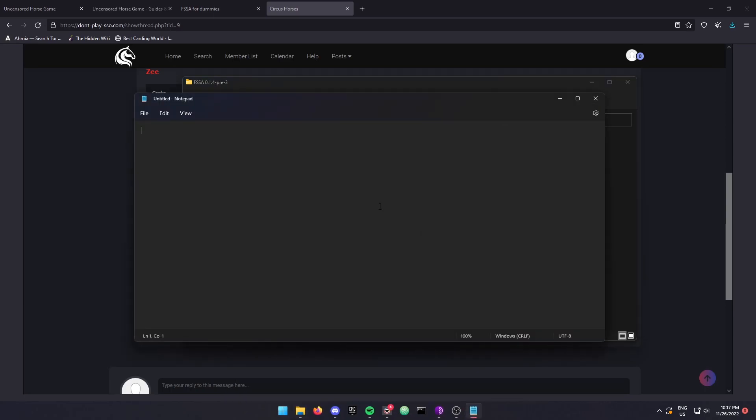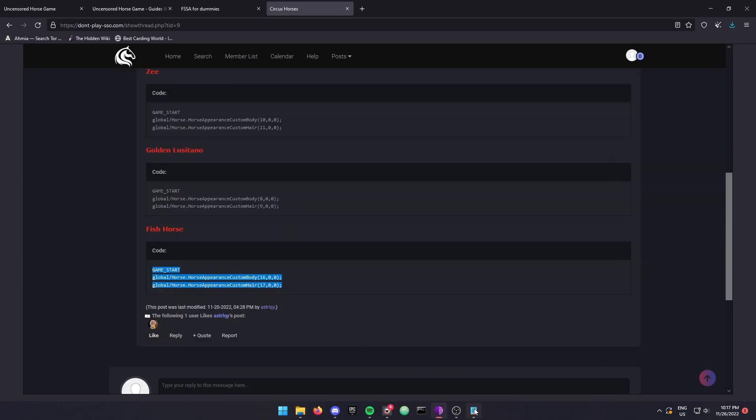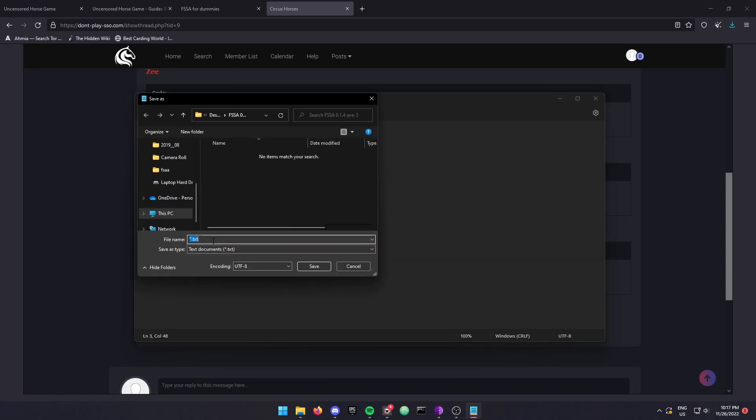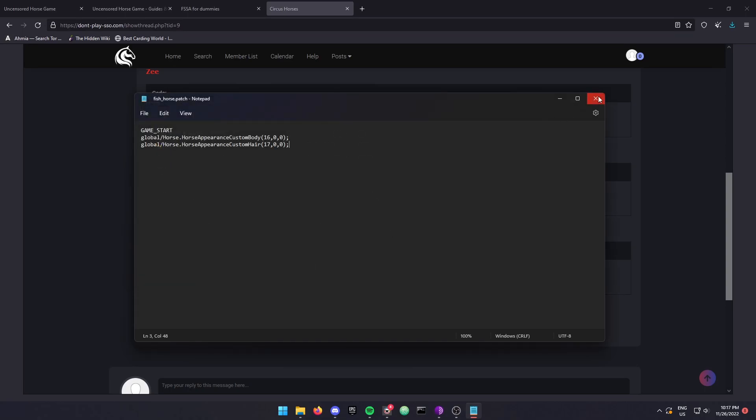So I'm going to open up Notepad and copy exactly what it says. Then I'm going to save it as fish_horse.patch, and I'm going to change the file extension to all files, so that it will be a .patch extension file instead of .txt.